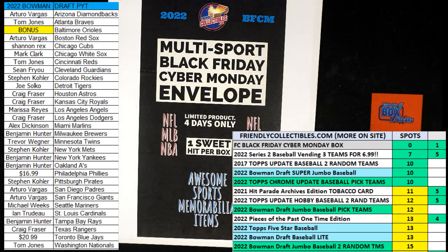Here we go — it is a filler race for four spots in Friendly Collectibles Black Friday Cyber Monday. Envelope 115, this is Filler B. We've got 30 seconds on the clock, five racers at the line. We're looking for first and second place in this race: first place will be getting three spots in the break, second place will be getting one spot.